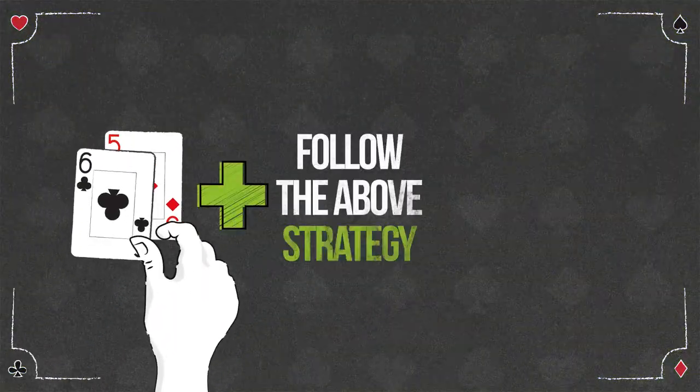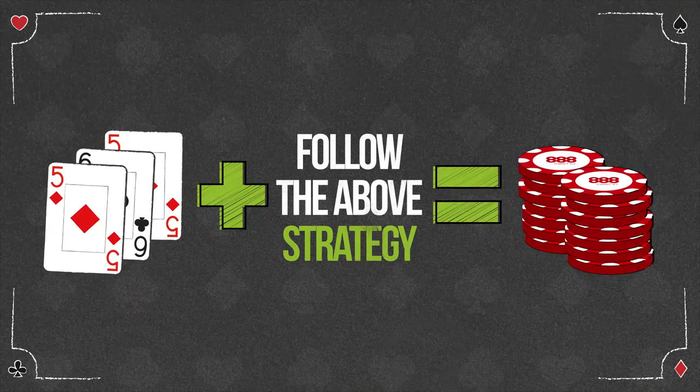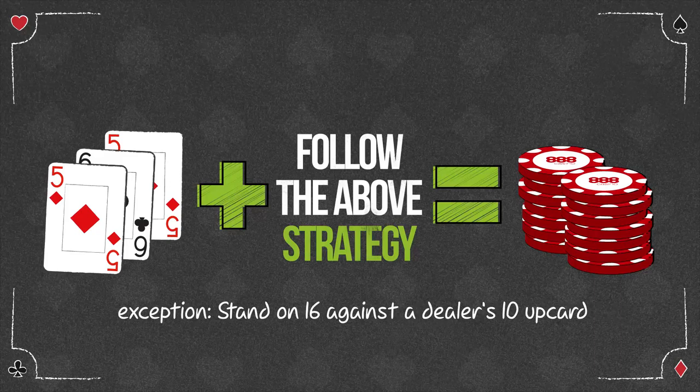If your hard 16 is comprised of 3 or more cards, in all cases you should follow the above strategy for hard 16, with one exception: standing on 16 instead of surrendering against a dealer's 10 upcard.